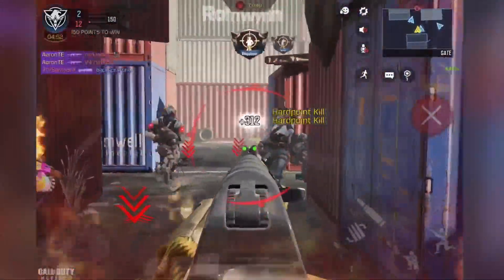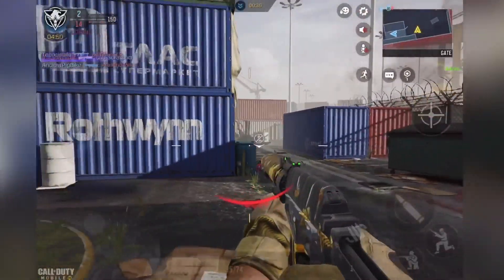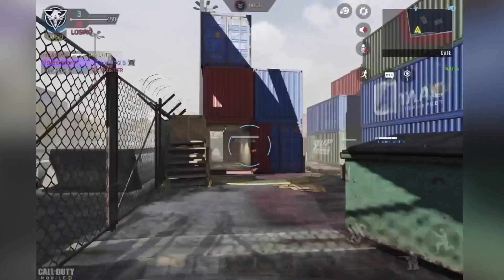Hey guys, Aaron here. I'm trying to show you some gameplay of the free Epic AS Val Pollinator, a free skin that just came out. Season 8 has finally started with some crazy events happening — an isolated map leading to the Blackout map. Pretty cool stuff.